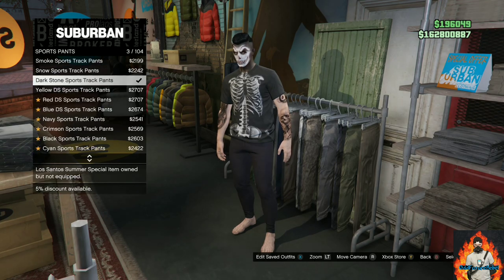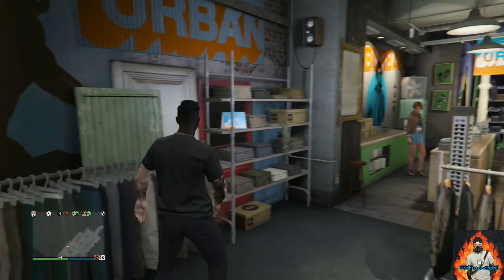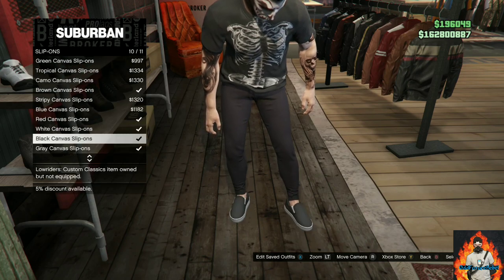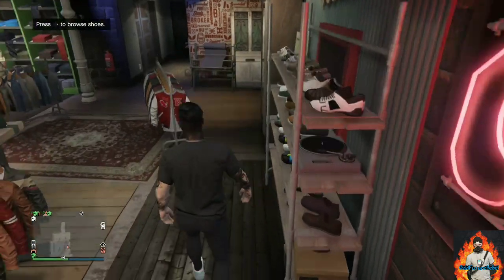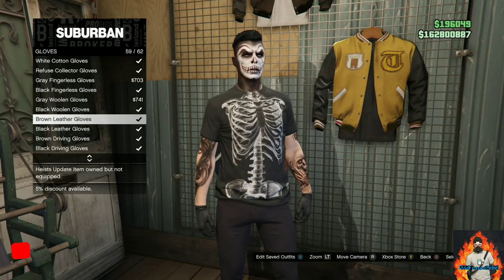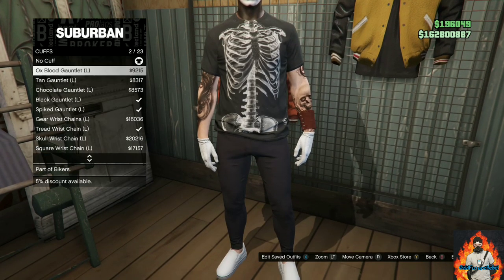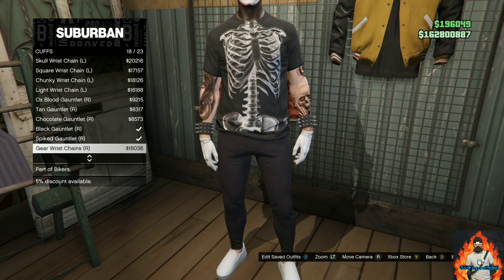Purchase the VDG Skeleton T-Shirt, then make your way over to the pants section. Go over to Sports Pants and purchase the Dark Stone Sports Track Pants. Now make your way over to the shoe section, go to the slip-on section, and purchase the White Canvas Slip-Ons. Then go to accessories, go over to gloves, and purchase the White Cotton Gloves. Back out once and go over to the cuffs — purchase the Spike Gauntlets, both the left one and the right one.